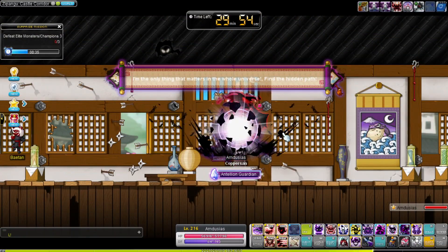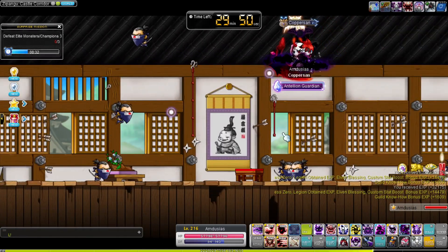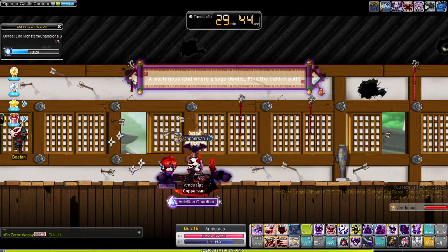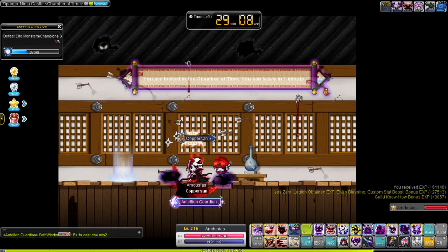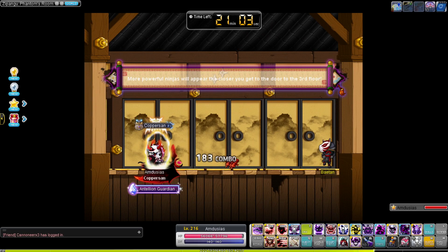Ninja Castle has received a new interior as well, so no more nail-curling jump quest. Instead, Maplers are treated to a maze-like castle where quick wit and memory will help you figure out the layout. Each room you enter will give you a hint where the correct portal will be. Sometimes if you enter the wrong portal you'll be sent to a punishment room where you just need to sit still and wait for a minute before you can leave again. The second stage of this maze is even more crazy though.